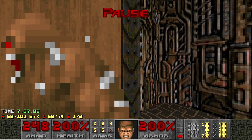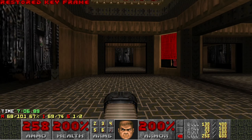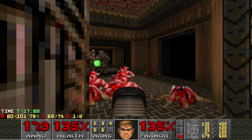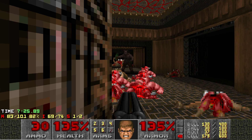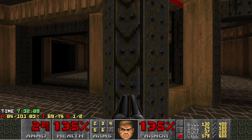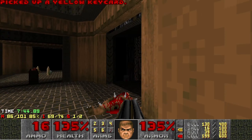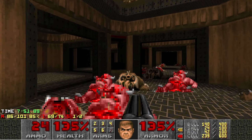Luckily, these little monster closets have just enough indent here, and I'm going to abuse those. I like to clear off one of these monster closets, tuck right back in the corner here, and plasma anything that gets close. Everything else should infight, and as you can see with Fast, you're just tucked enough into this corner where the projectiles hit the wall. Once all these enemies are dead, we take care of the two Archviles. This is quite a nasty arena — though it's not the worst. I think the Plasma arena is just so cramped; I definitely died there more than here. This strat is pretty foolproof.